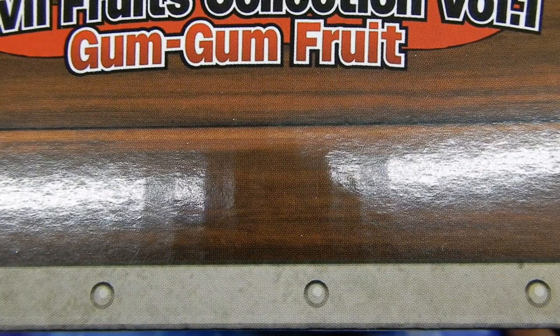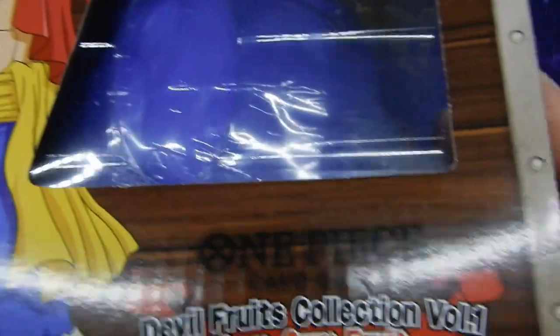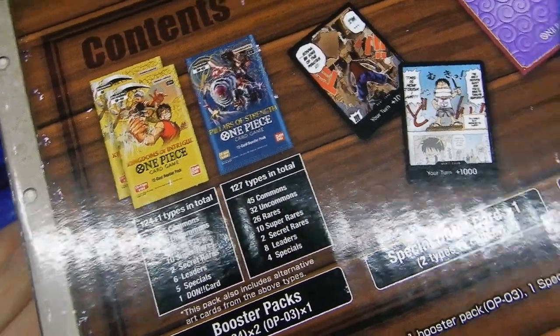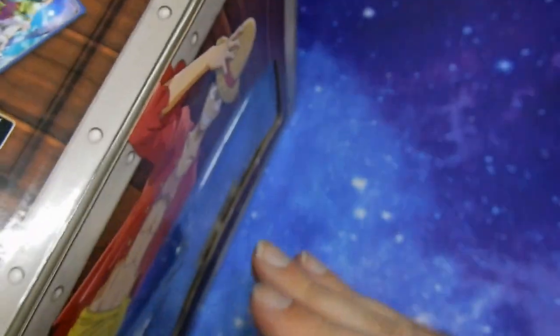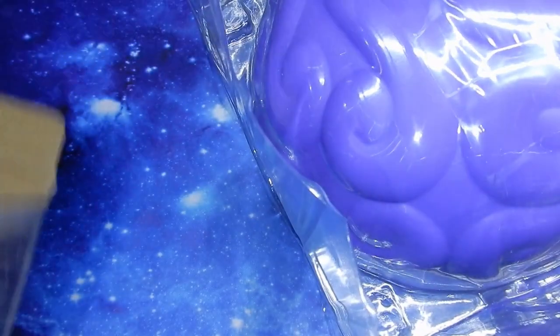So, can I even fit this in the box? I'm not really set up for a giant box. On the side we have Luffy, on the back we have a list of contents - booster packs, two special Don cards, so hopefully we can get both of those, and some card sleeves. Thankfully I remembered to cut the tape this time, so it's easier to get in.